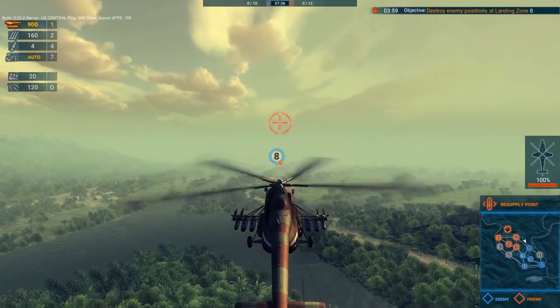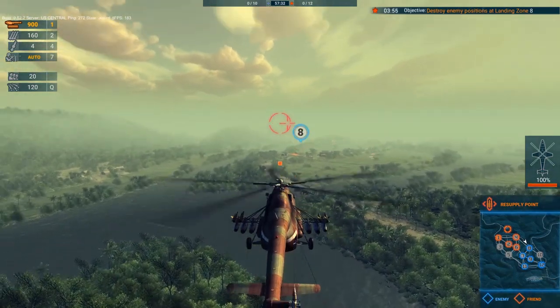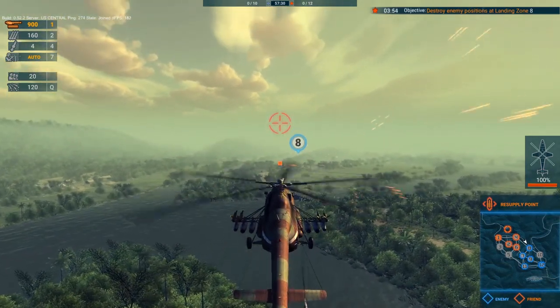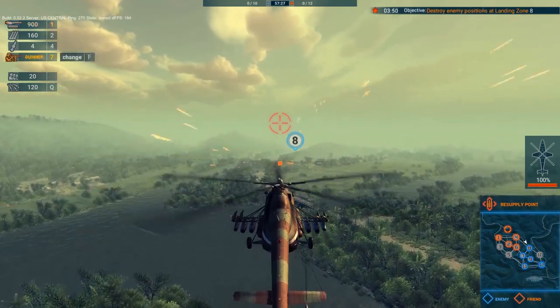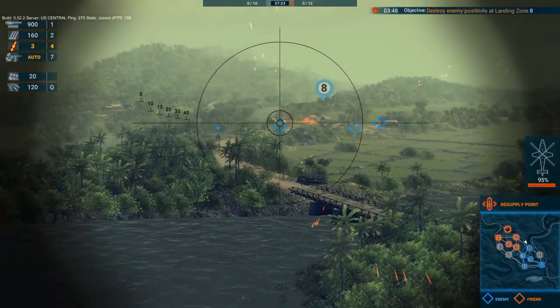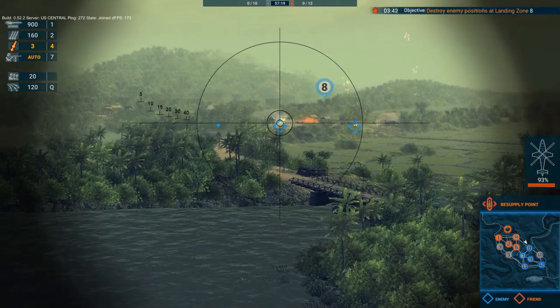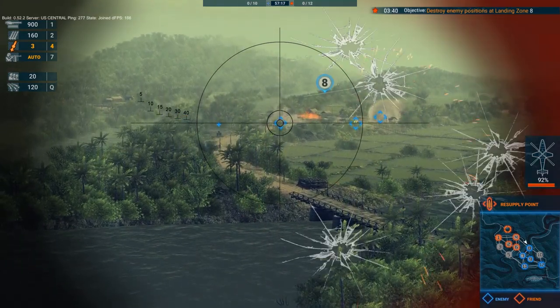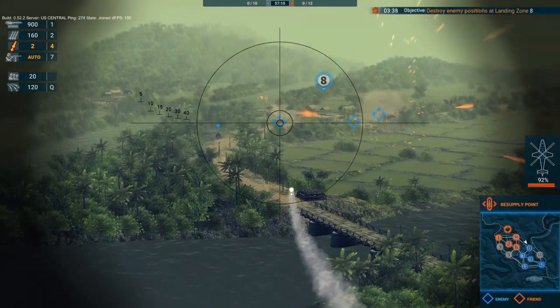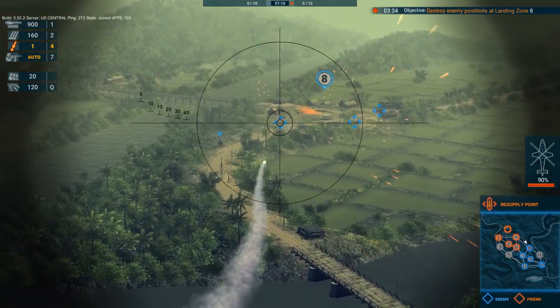How this actually works: the single-player is played on a normal map that is present within Haliborn. On these maps, you're competing against the AI. There are no AI helicopters. What you're playing is mission objective versus mission objective. If you look in the top right-hand corner of the screen, you'll see I have an objective to destroy enemy positions at zone 8, which is what I'm now doing, starting to engage the positions with anti-tank guided missiles.